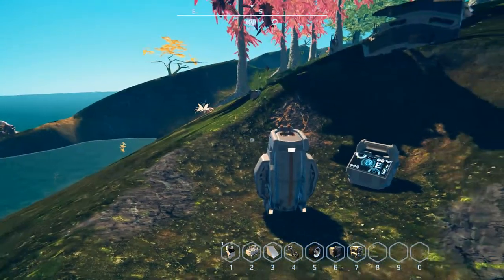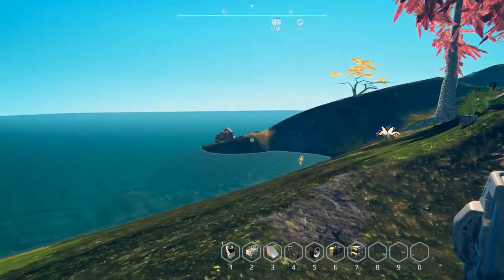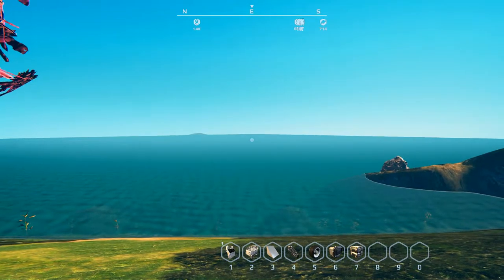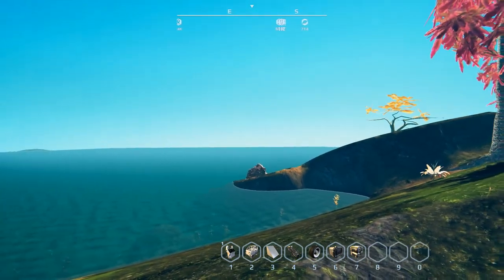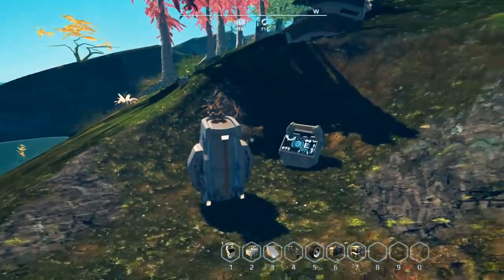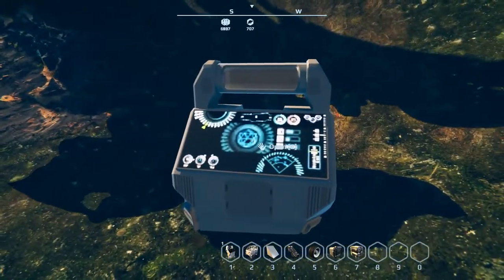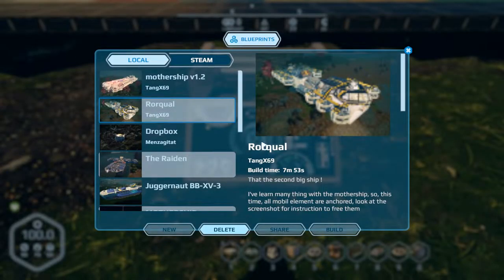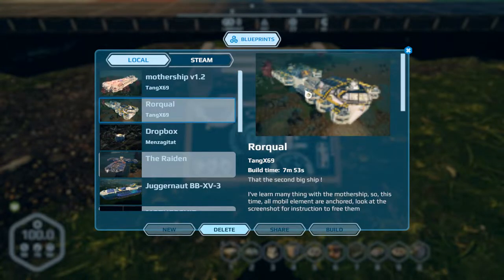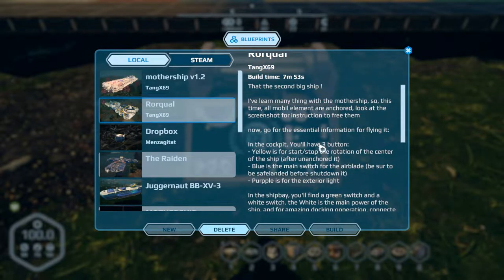I've got a couple of nice ones for today. One of the things about the last episode — I felt really bad about TangX69 not being able to load up the mothership. They did make a newer version, but they also did another ship we're going to check out first, called Roar Qual. I hope I'm pronouncing that right. Build time is almost eight minutes.